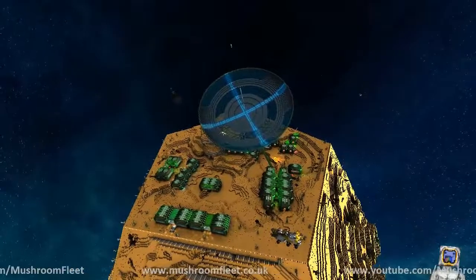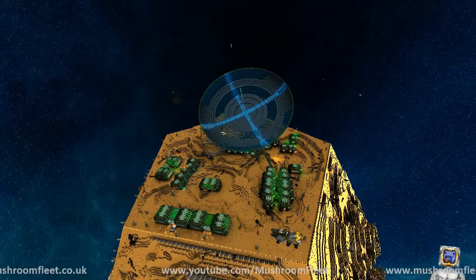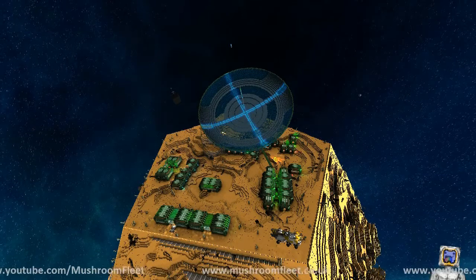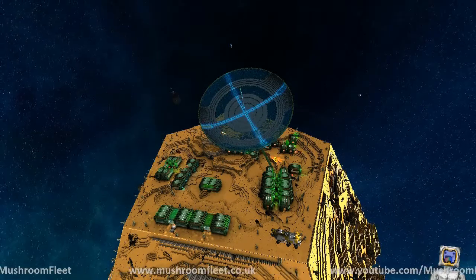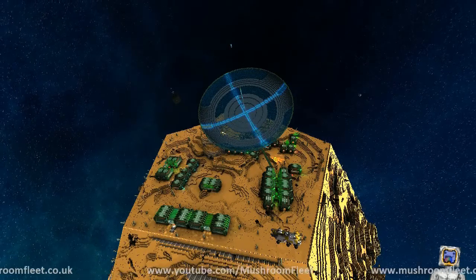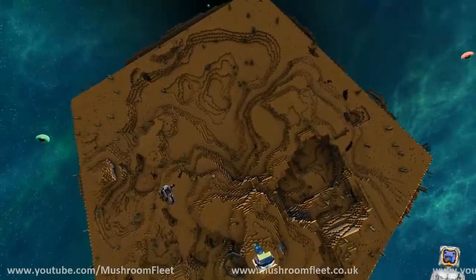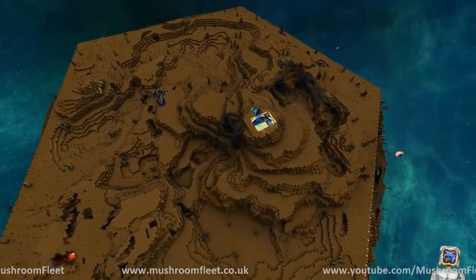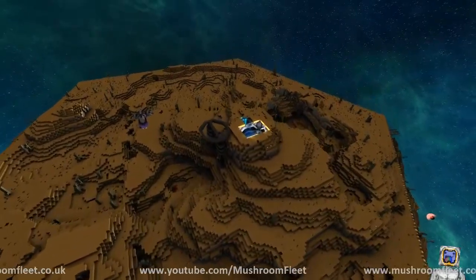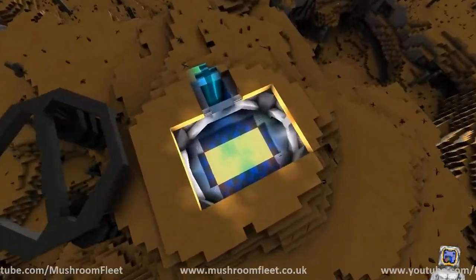I've still got all the buildings underneath it to do and a new building I haven't figured out yet because I want to make another building to go on there. It's looking pretty nice at the moment so I don't want to overdo it. Then we can think about putting some roads through - wait, why is there just a hole?